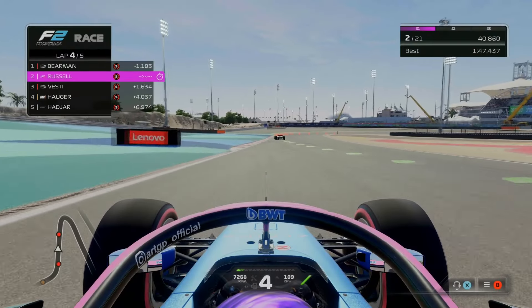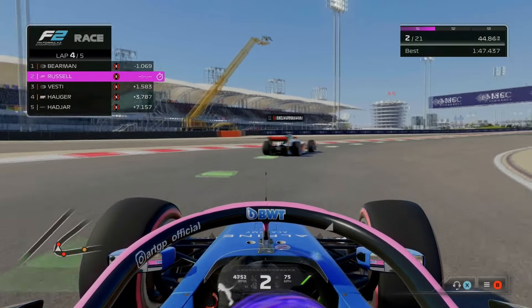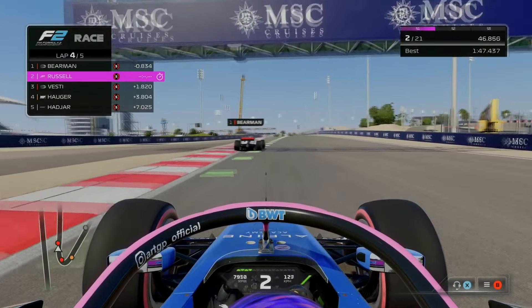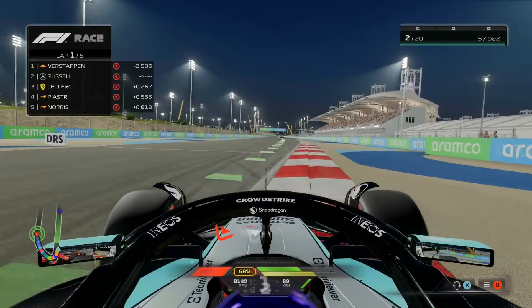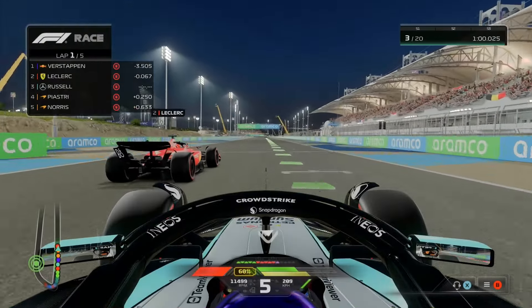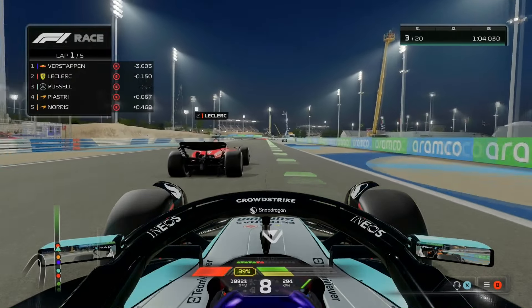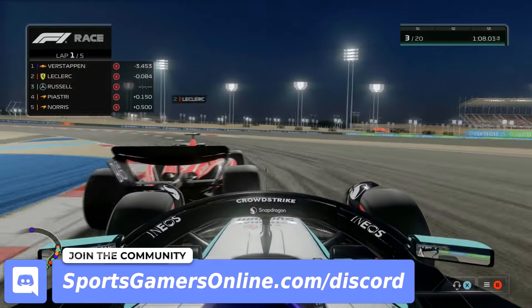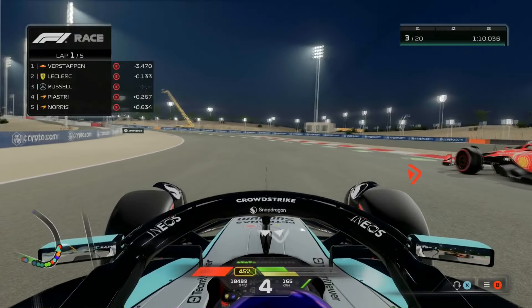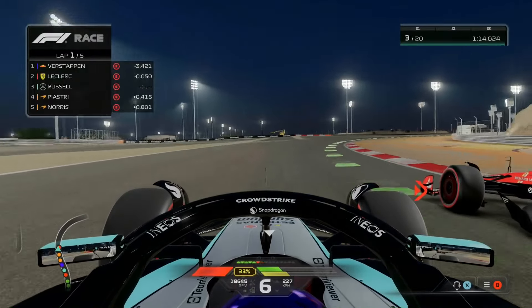Before we discuss the changes to handling and tires in F1 24, I want to discuss AI. The computer AI has seen some improvements and now adjusts to the player's actions during races. AI drivers will react to defensive driving by finding alternate ways to overtake or use DRS. They will also defend their position or attack aggressively to make podium. This makes for some awesome racing moments that will see you in defeat or sweating to cross the finish line.